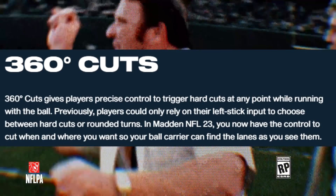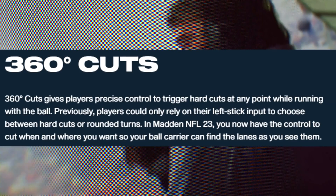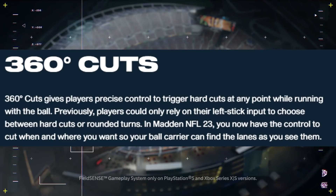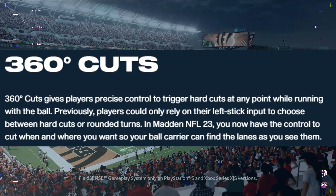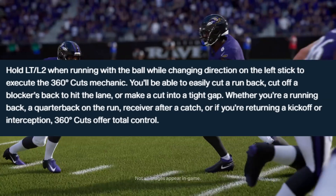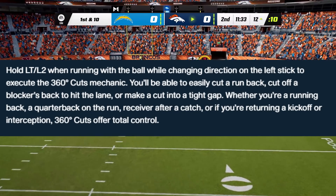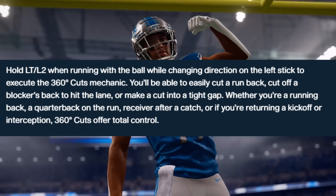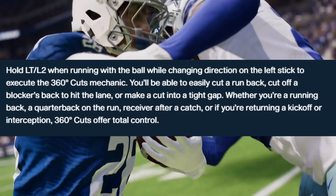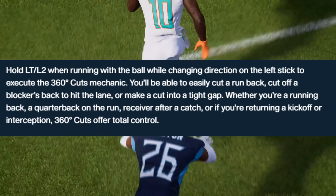Now let's talk about 360 degree cuts, which gives players precise control to trigger harder cuts at any point while running with the ball. Previously, players could only rely on their left stick input to choose between hard cuts or rounded turns. In Madden 23, you now have control to cut when and where you want so your ball carrier can find the lanes as you see them. Hold the left trigger or L2 button when running the ball while changing direction on the left stick to execute a 360 degree cut. Whether you're a running back, a quarterback on the run, a receiver after the catch, or returning a kickoff or interception, 360 degree cuts offers more total control.